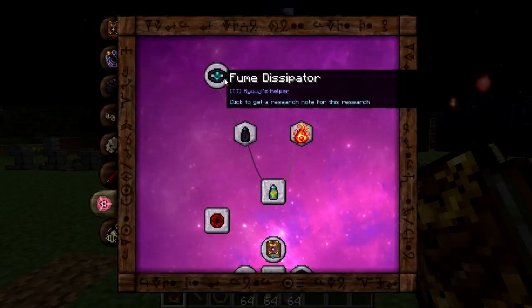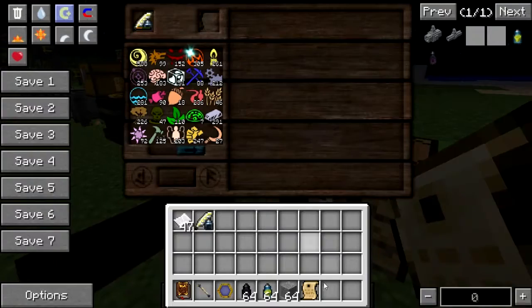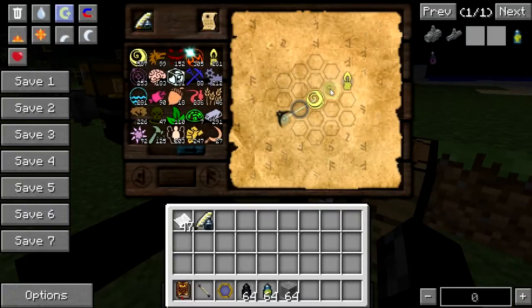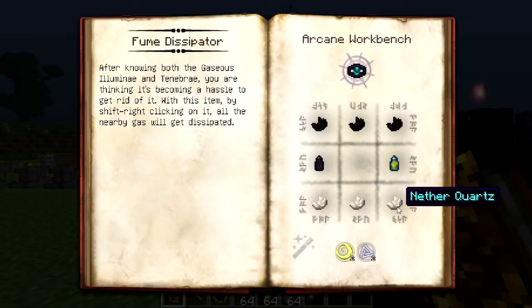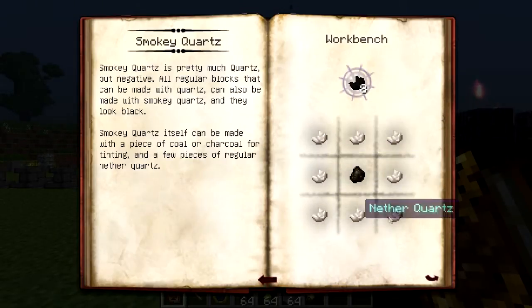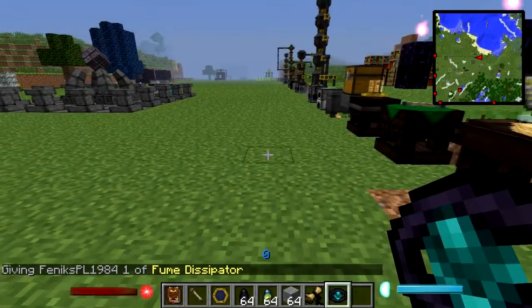The next thing we have is the Fume Dispenser. Click it and you will get the research note — put it in the research table and let's do that. You can use the Fume Dispenser to remove the gases from your area. To craft it you take one Gazus Tenebri, one Gazus Illuminae, three Nether Quartz, and three Smoky Nether Quartz — which is Nether Quartz and some charcoal. So let me get this sorted. You have a Fume Dispenser.